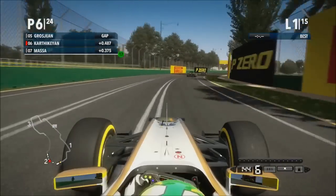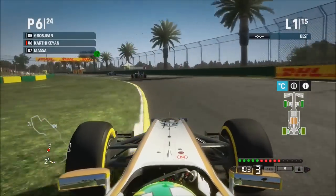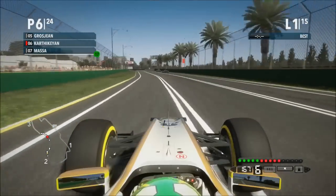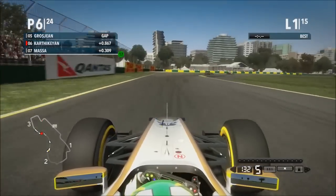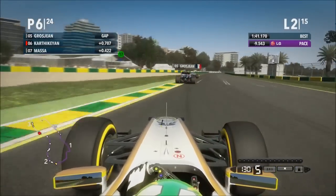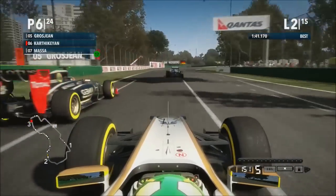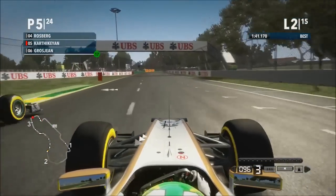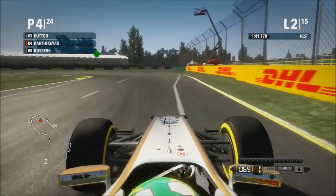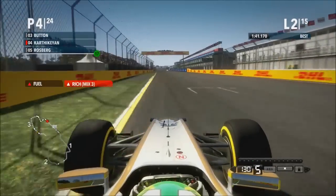It looks like Grosjean has got too much of a gap on me, so he's going to pull away and I'm probably going to have to settle for 6th at best. This HRT is just a pile of crap, so I'm going to have to defend for the rest of the race and just hope that no one undercuts or overcuts me. Skipping to lap 2 and Grosjean and someone else are squabbling, which has allowed me to catch up massively. I'm going purple but that doesn't mean much yet. Grosjean brakes slowly and Rosberg is going slowly too, so I grab both of them. The HRT is up into 4th place — oh my god, this is unbelievable!